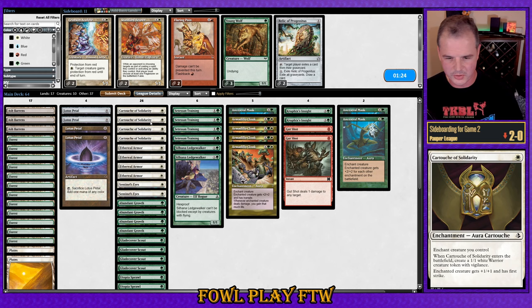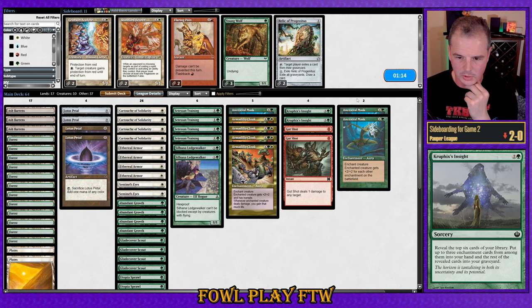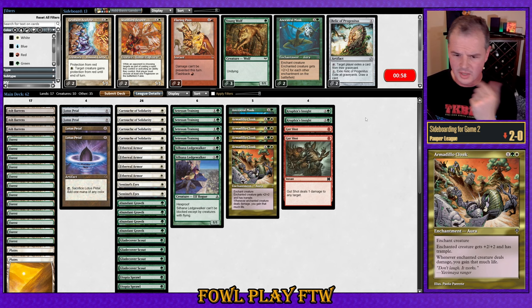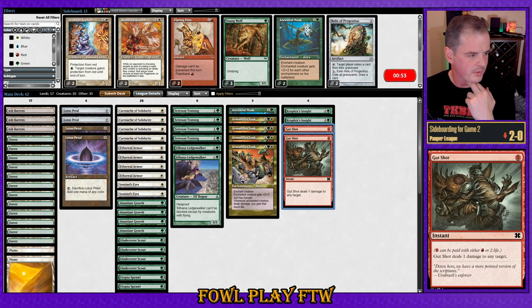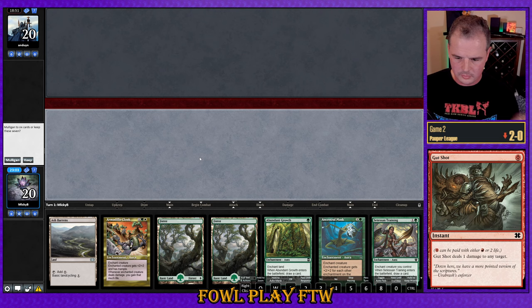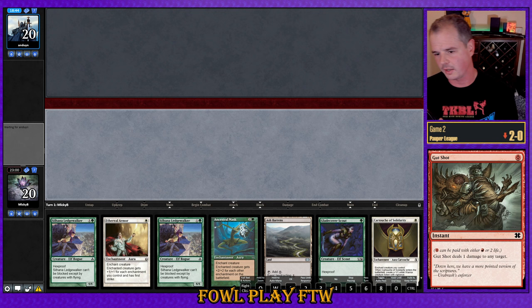Against Izzet Faeries you want to bring in Acolyte; against Dimir Faeries you want to bring in Young Wolf. We've seen there's potential for Curfew in the sideboard, but if it's just one or two copies I'm not hugely concerned. We have main-deck Cartouche of Solidarity to offer protection. Kruvix's Insight as a straight swap for Ancestral Mask seems reasonable — it'll help us refuel our hand, and both cost three mana. Gut Shot only hits their Spell Stutter Sprites, Fairy Miscreants, and Fairy Seers, so I'm not super excited by it. This hand has no creature — it's garbage. We're mulliganing to five.